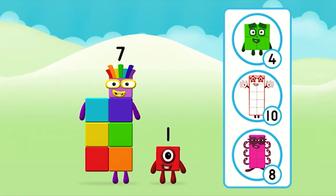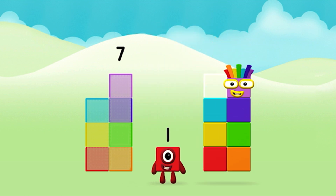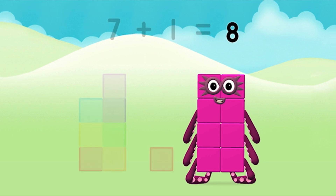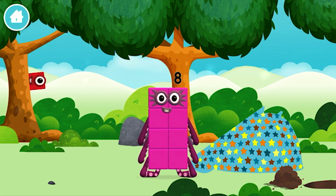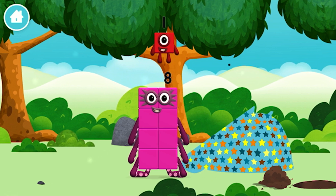What number block can you make by adding these two together? That's the correct answer! Now add the number blocks together! Seven plus one equals eight! Eight! Marvellous! You made number block eight! You made a new number block! Which number block did you find? Today is going to be one wonderful day!